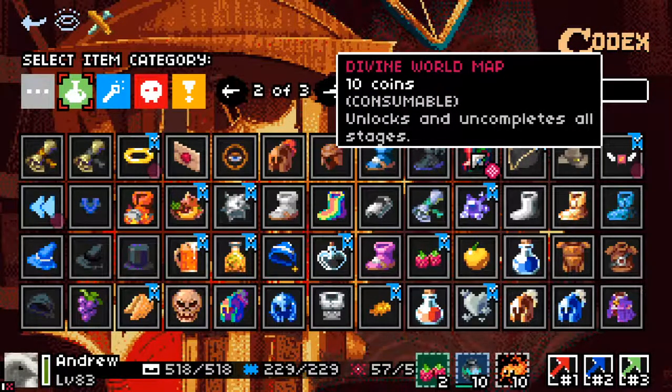Divine World Map unlocks and uncompletes all stages. This can be a bit of a poison chalice. If you don't mind replaying levels to get more loot, it's fantastic. But if you have something in your inventory adding more stage mods whenever you go back into a level, this can be quite bad. Also, if you had two difficult levels in your quest you might not want to uncomplete and replay them. There's a time and a place for it — it tends to be quite good in Beyond mode, giving you more levels to recharge your mastery and more chances to visit shops.